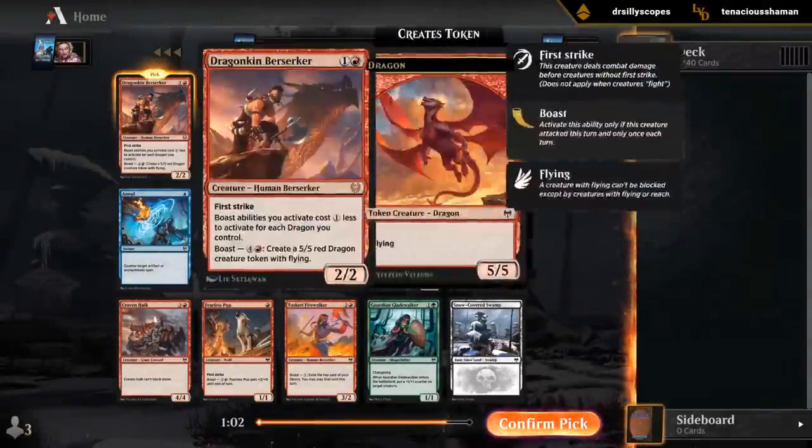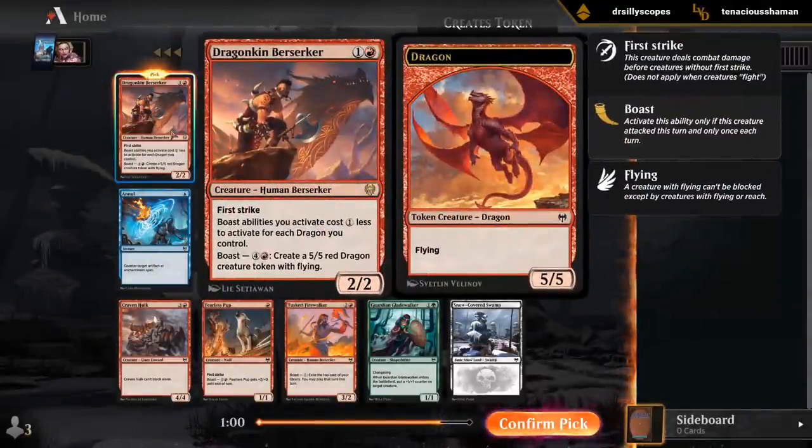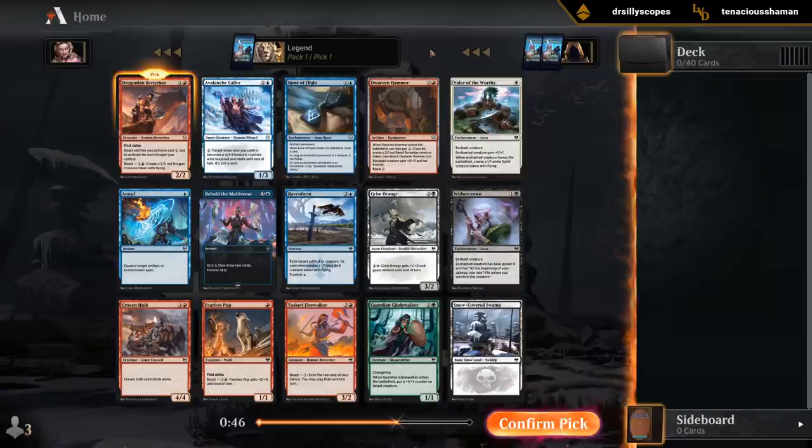Pack one, pick one. We open a pretty nice rare with the Dragonkin Berserker. Not too difficult to get at least one dragon, and if you get more than one it should be game over. A 2/2 first strike for two mana is also not a bad deal — plenty of 3/2s in the set that this can hold off.